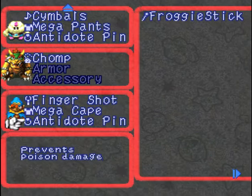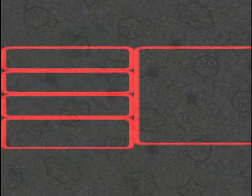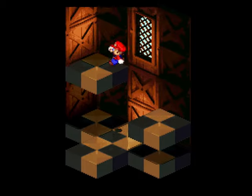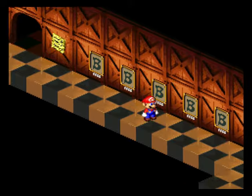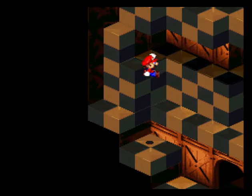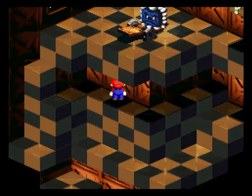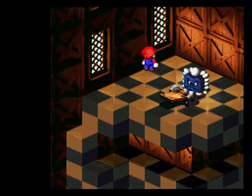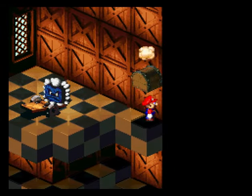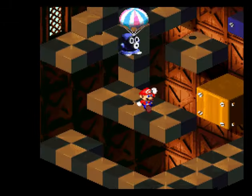Let me steal your Antidote Pin too — we don't have any armor but that's fine. You don't need your Antidote Pin anymore since you're not fighting for us. It's mine anyway, can't have it. Let's find a save block. Ooh, there's a chest — mushroom! That normally means we're coming up on a boss battle.